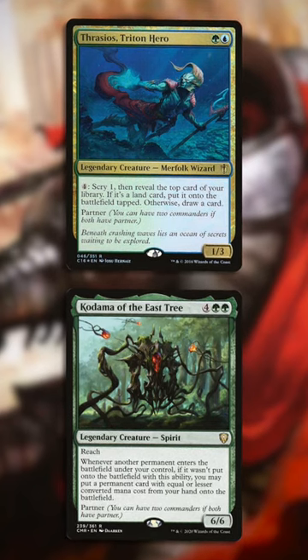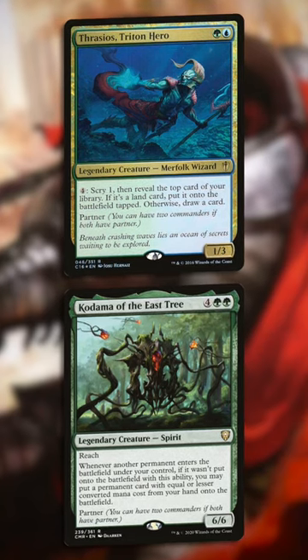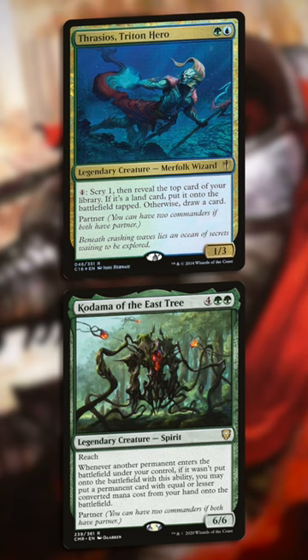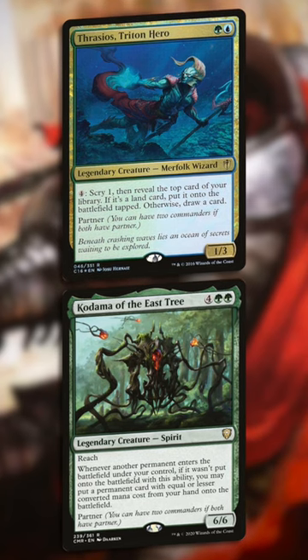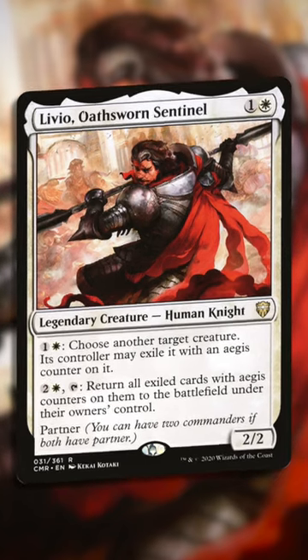However, you can also partner Livio with Kodama and flicker your board to cheat cards in at instant speed. You don't know terror until you watch a Selesnya deck combo off at instant speed with no ability to counterspell anything. If you think you need a little something else in your partner pairs, try out Livio.